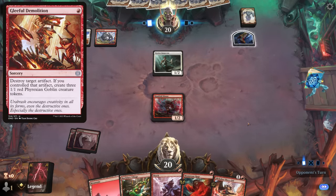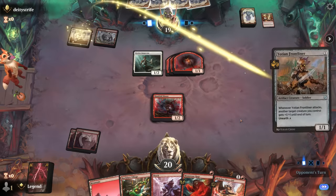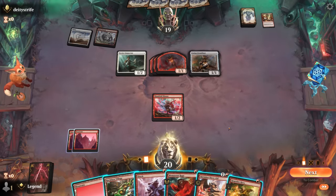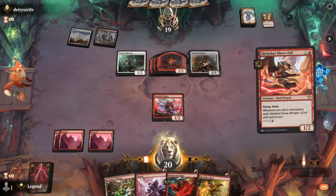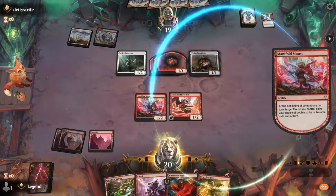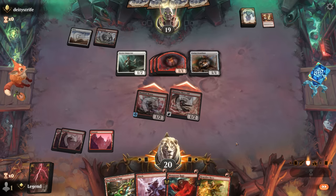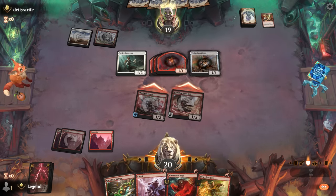Looks like they have Gleeful Demolition. A frontliner but no Knight Errant to convoke — still a pretty good turn for them. Slickshot is still reasonable. Hardfire Hero — we can give it haste with Rockface Village next turn. Just going to play Slickshot and attack with double strike. Monstrous Rage is going to come in handy; opponent may just take it. Interesting whether we want Monstrous Rage on Slickshot or Manifold Mouse, but with double strike this turn we'd get a lot of extra damage.